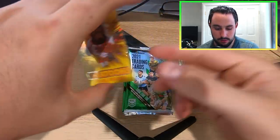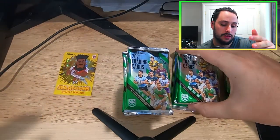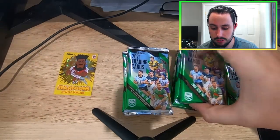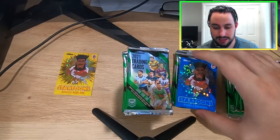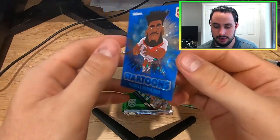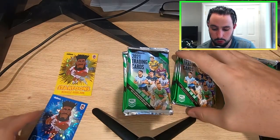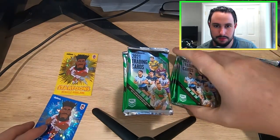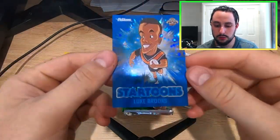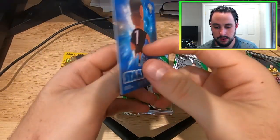If you guys didn't see the pack battle video, I'd definitely recommend going over there. I don't think I'm gonna get as good pack luck with these Star Tunes. The next one is a blue Michaely Revuola for the Dragons — let's see if I can pull a red one. That blue one is limited to 175. The last one on the right side is a Luke Brooks blue Star Tune right there. The blue ones are better than the yellow, and this one is very cool to have.